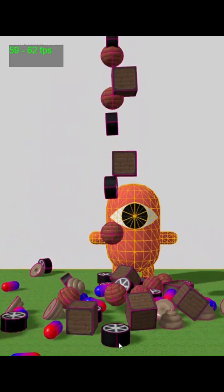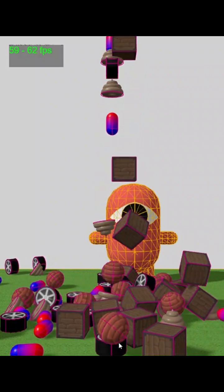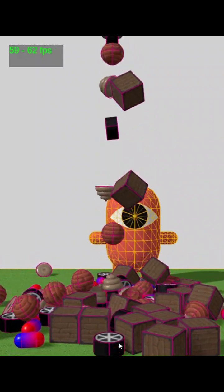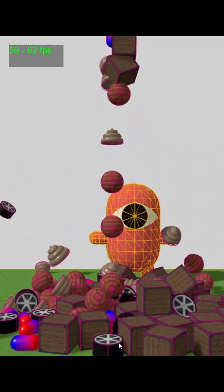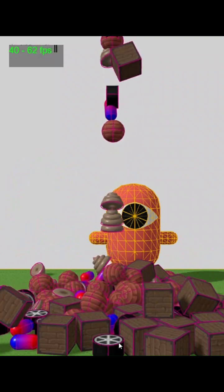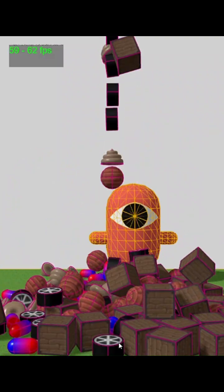The entire demo was built using the no-code game engine GDevelop, where Rapier has been integrated as a custom extension. It supports not only basic shapes like spheres, boxes, cylinders, cones, and capsules, but also more complex convex and mesh geometries.